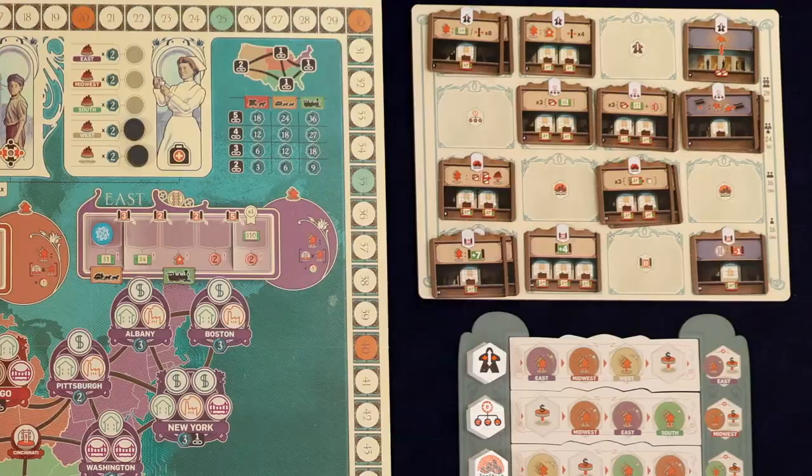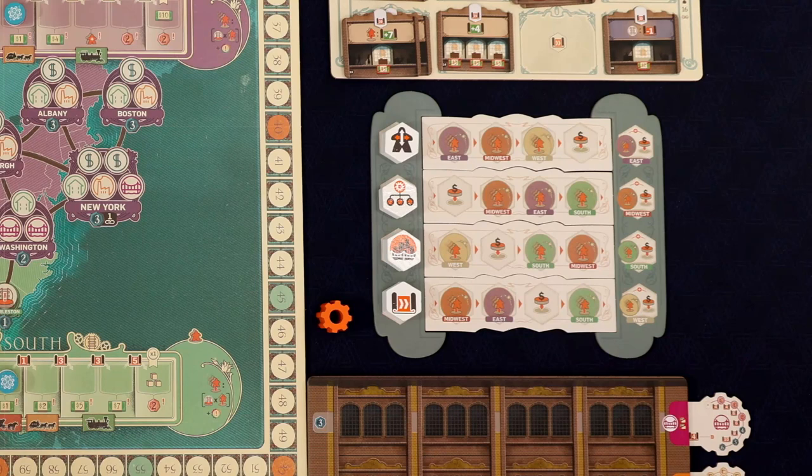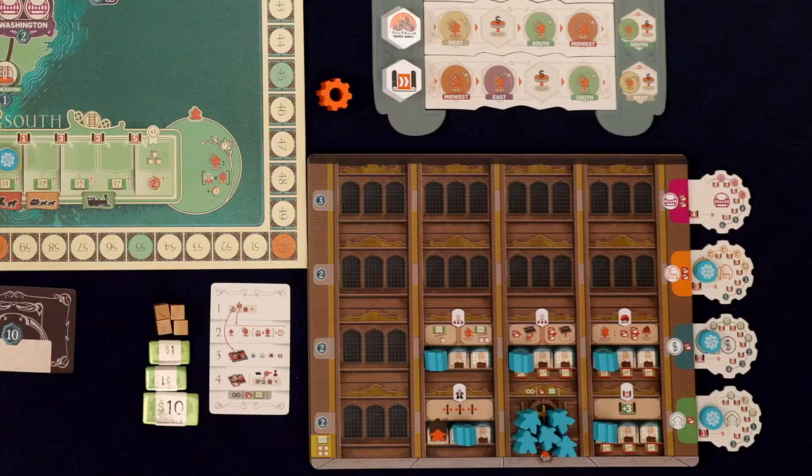That is such a brilliant system. I really hope designers take that system from this game because it just makes it so easy and streamlined. You just get Carnegie's turn out of the way and then you can enjoy your turn. That's really important in a game like this because Carnegie is taking 20 turns, just like you are — putting out eight donations and doing a lot of stuff. If it were time consuming or mentally difficult to execute his turn, that would really drag the game down. But it's so fast and simple, with very little mental load.